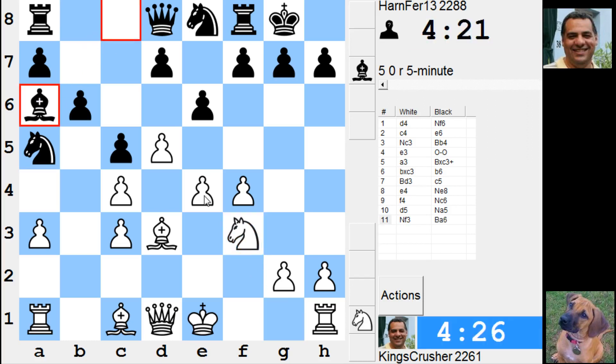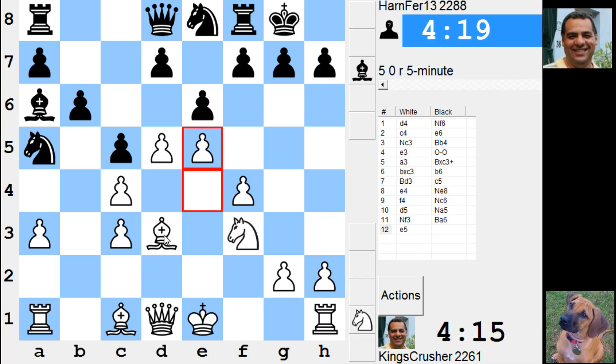e5 is a Greek gift. Bishop e7, knight g5 — that's Greek gift territory. Might be — I'm going to try it.